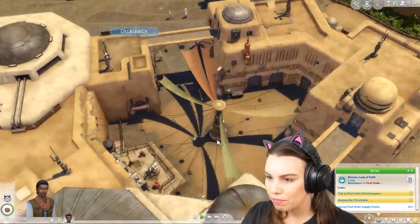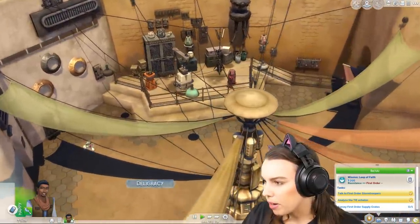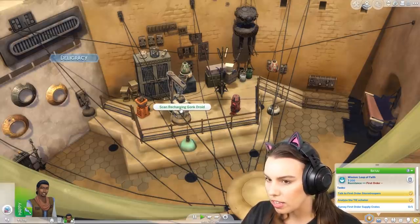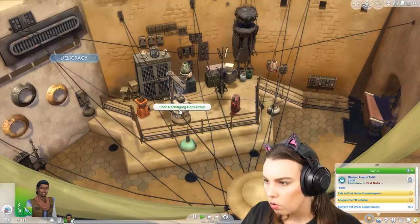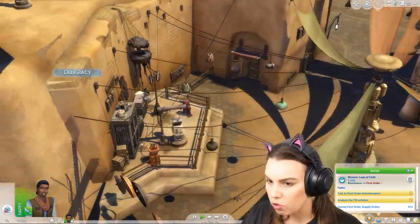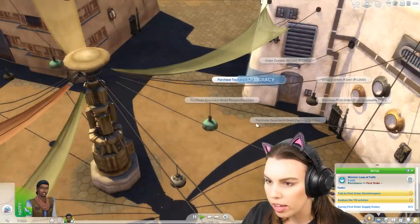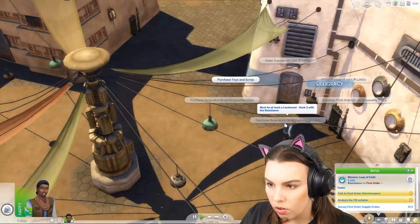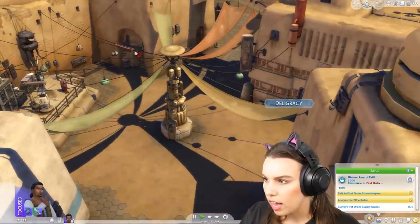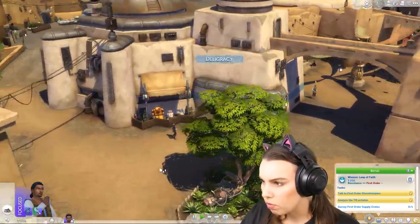This reminds me of StrangerVille — The Sims 4 StrangerVille. Really this is just a combination of a whole heap of different packs, which is really interesting to see. Oh, scan conch droid! I want to be able to buy some of these droids. How do I buy a droid? Oh, purchase toys? It looks like this is where we can get some droid stuff from, but where do we buy the actual droids?